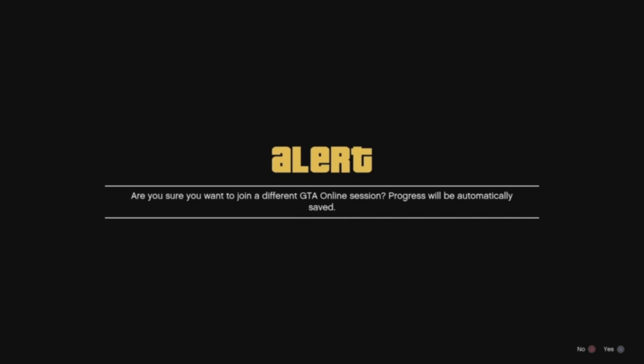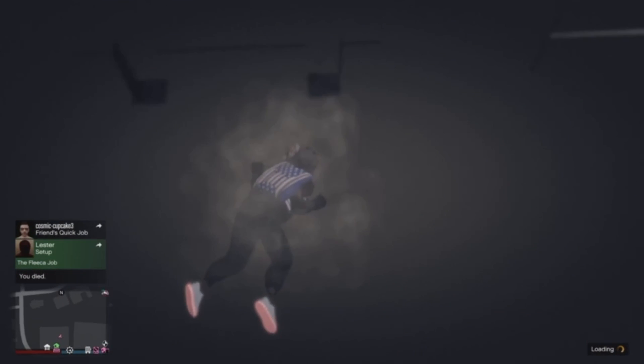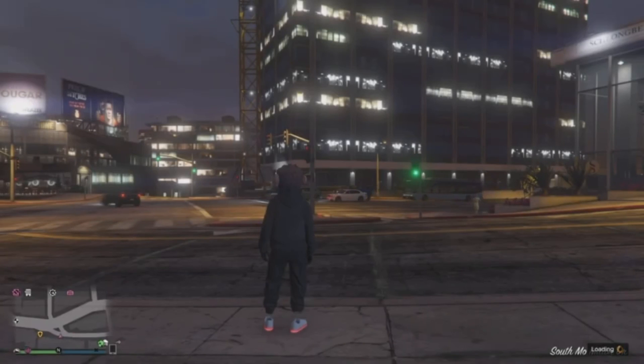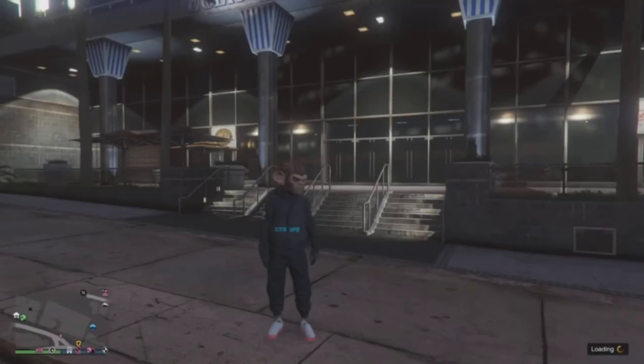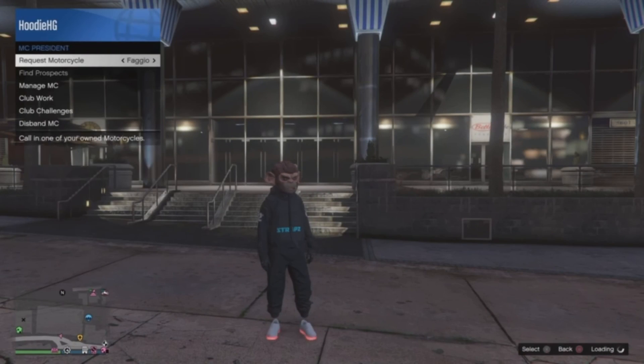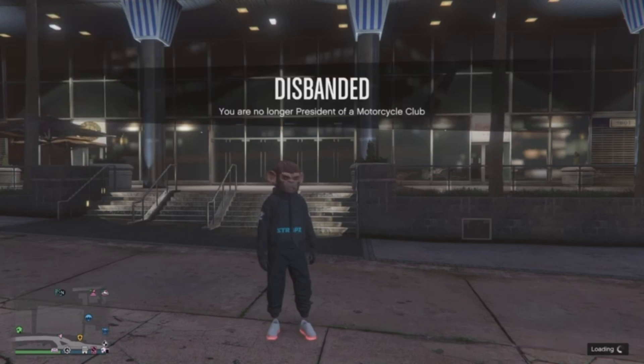Once you're on the infinite black loading screen, join somebody random off your friends list and decline the alert. Once you're on the alert, you should hear yourself falling through the map — go ahead and decline the alert. If you can't get an alert to pop up, have your buddy start up a mission for you, join him, and then decline the alert once you get it. You will finish falling through the map and actually die.